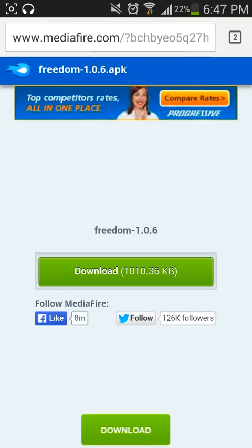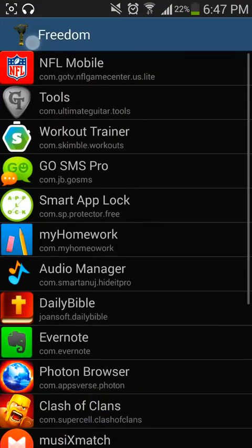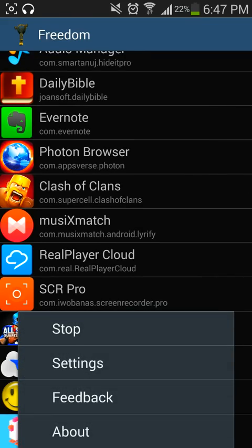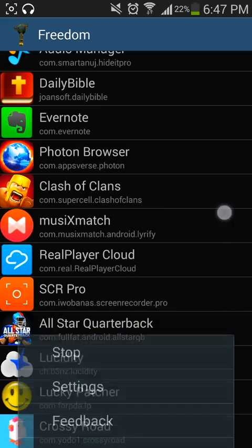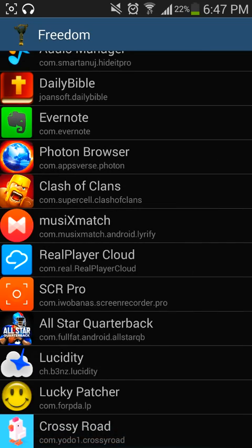You go here, you download it. Make sure you're able to download it. Then you want to get into the app itself. Once you get into the app, you want to make sure it says start — mine says stop because it already has started — but you want to make sure you put start. Then you go to the app.